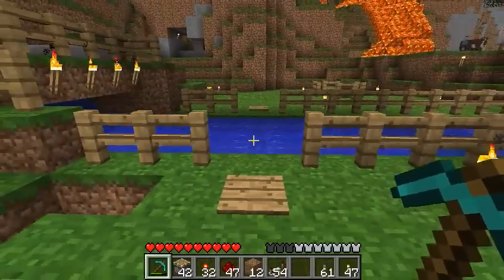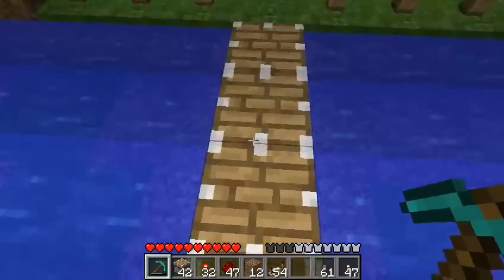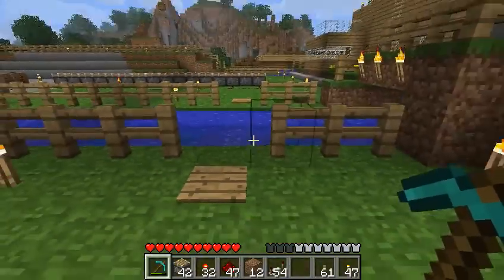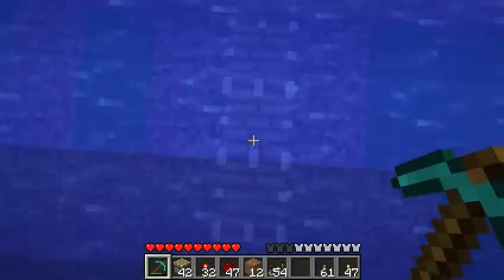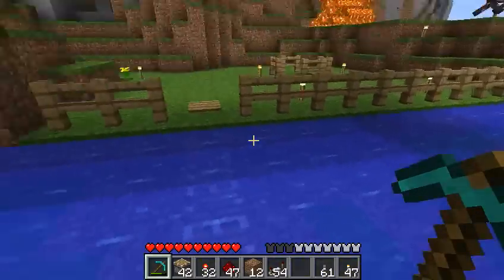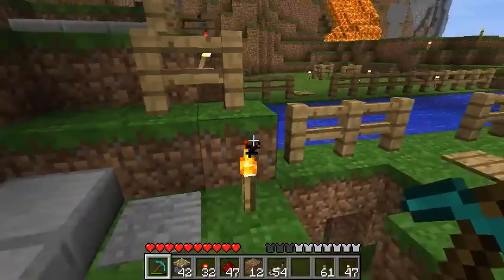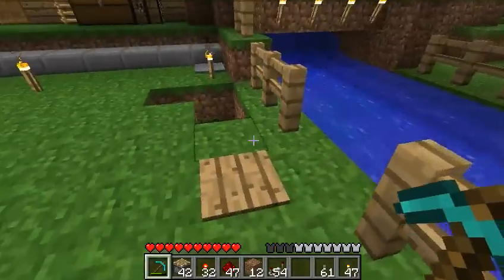Starting off here, we have a water bridge. The way this works is this platform here — when you step on it — creates a bridge over the water, and then this platform resets it. Easy enough. Pistons are below the water, and you can still get boats by, or whatever you want to do with the water, or just make it still look clean. When you press this plate, it opens up. There's also a plate over here to reset the bridge if you need to come back the other way.